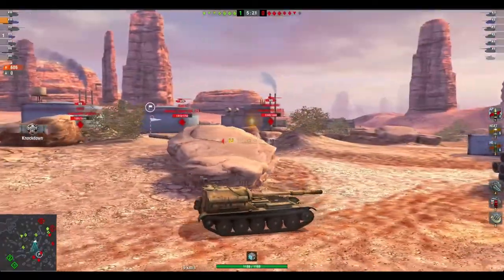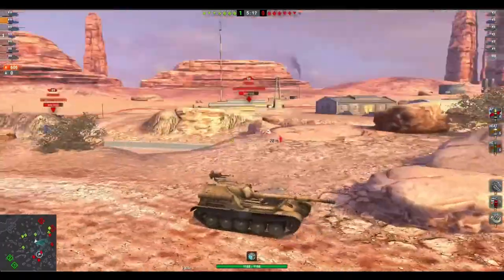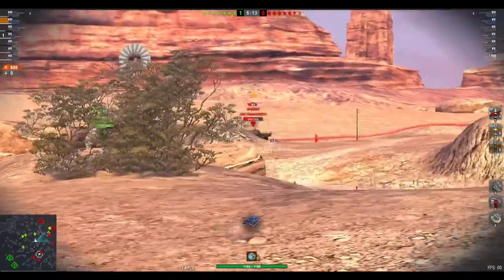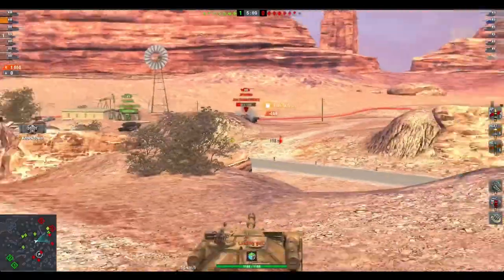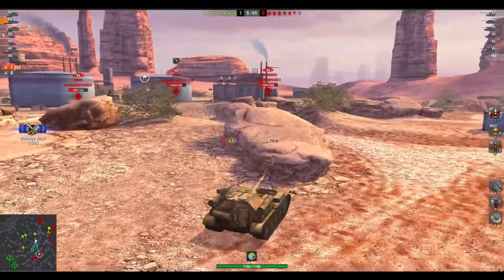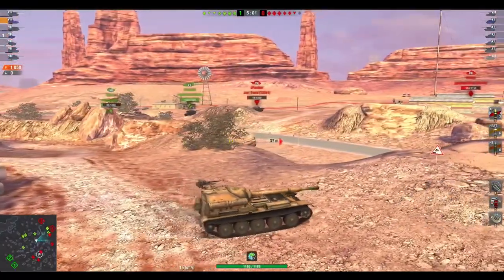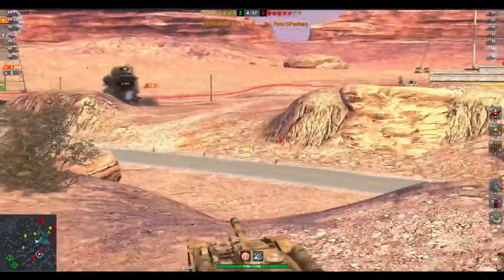Spotted. Now I need to get out of dodge. This thing will have the ability to bounce, but don't rely on that because it hasn't got the best armour. Now there's a Jagdpanther completely oblivious to me, looking in the opposite direction. I'm worried about that Tankenstein to be honest because he can really hurt me. However, the Jagdpanther now presents a good target — get rid of him.